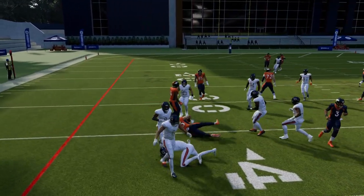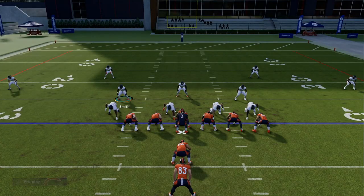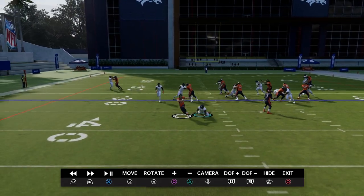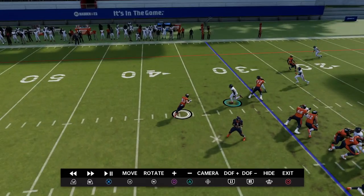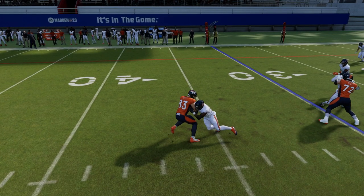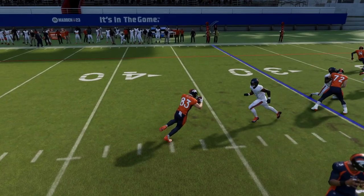Right here — see how he was being tackled, we clicked on and hit stick. This is the new thing I like in Madden 23. We went into the animation but it wasn't a great hit stick because we were only about one yard away instead of two. We should have started doing it right about here.